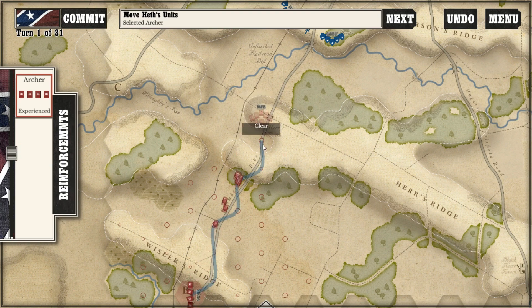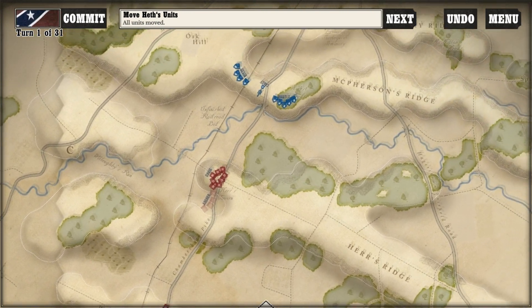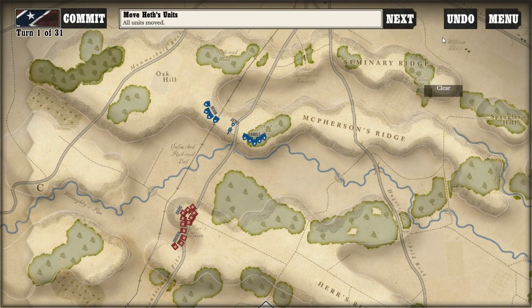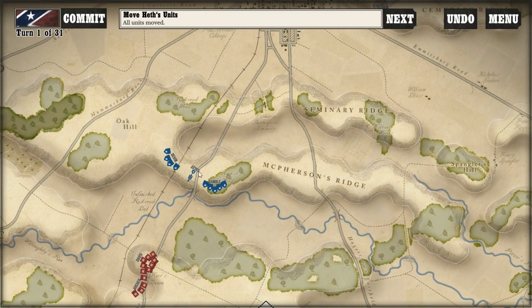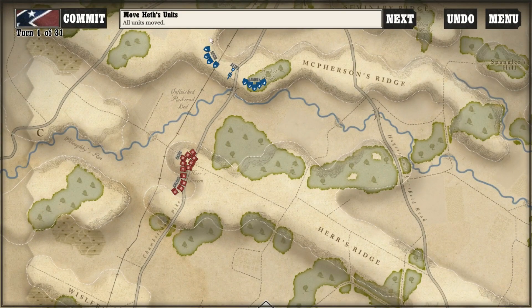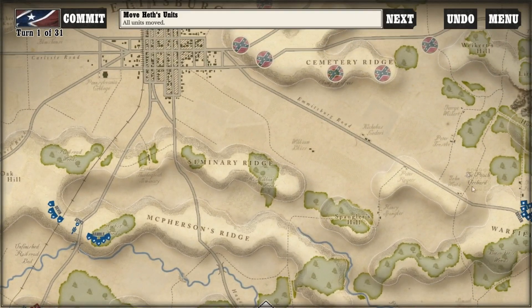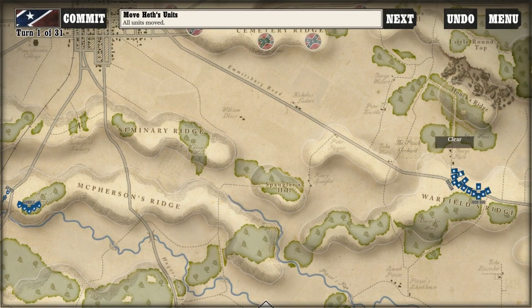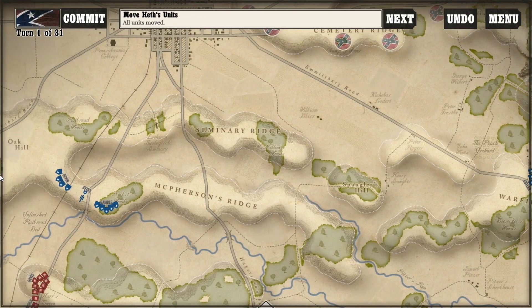And I'm going to be issuing my first orders. First orders on July 1st are to move two brigades here, closing in with the Union forces on McPherson's Ridge. I've got to get that into my head — I'm playing as the Confederates as we move forward against the Union troops, which are dug in here along McPherson's Ridge, with Devin and Gamble's Cavalry Brigades under General Buford, his Cavalry Division. They've got one small battery of artillery. We've got two brigades coming up; these guys aren't going to be strong enough, probably, to dislodge this cavalry.